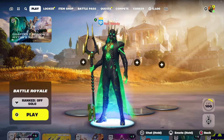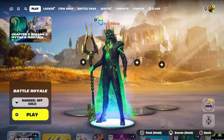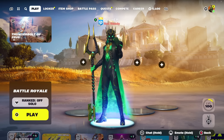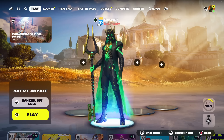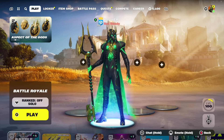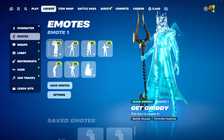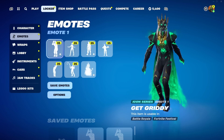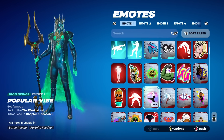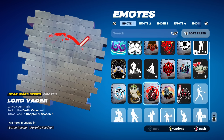In today's video I'm going to be showing you how to turn on two-factor authentication on your Fortnite account in Chapter 5 Season 2 to completely secure your account and get a free emote. I'm going to make my way to my locker and quickly show you guys which emote this is — let's go to one of these slots and scroll down a little bit to find this free emote.